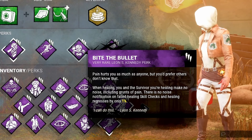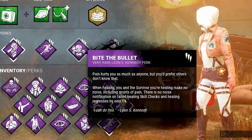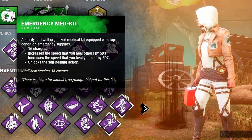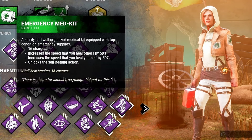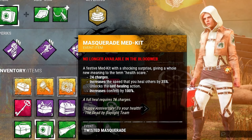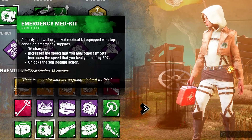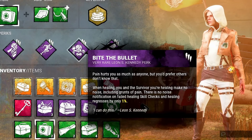Once the killer loses line of sight on you, they'll have a hard time finding you — no scratch marks, no blood. The only thing they can use to track you is your grunts of pain, which is why we're taking Bite the Bullet. Ideally with this build: you take a hit, run, cut some corners, find somewhere safe and far from the killer, and then start using your medkit. This build does require you to bring a medkit — we're not using Self-Care — so make sure you have at least two charges in your medkit.